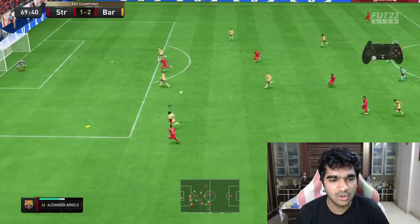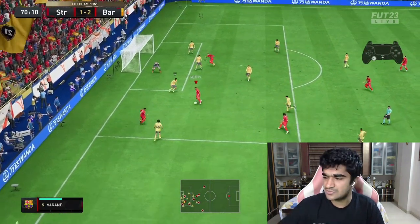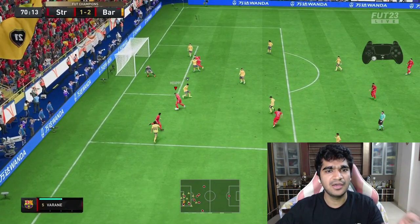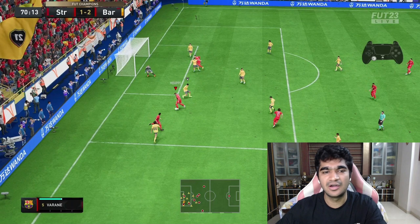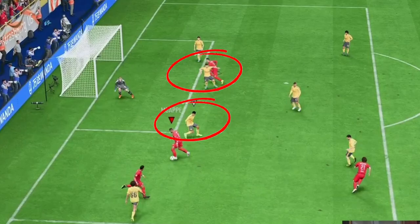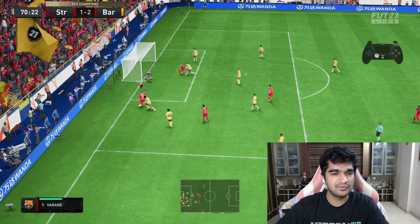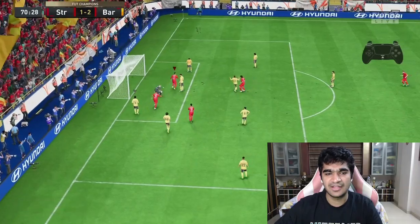Starting off with example number 2. We see Neymar running down the wing with some space, and I passed it into Mbappe. Mbappe can see CR7 lurking ahead, just waiting for that simple tap-in. But we see Varane and Ruben Diaz blocking the pass. So what we do is bait, ball roll past Varane, and we get an easy tap-in.